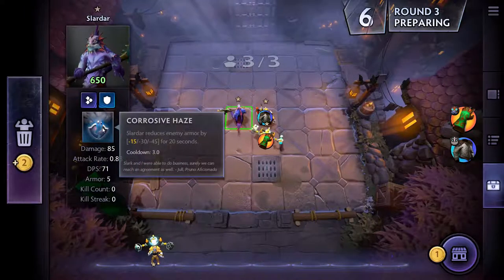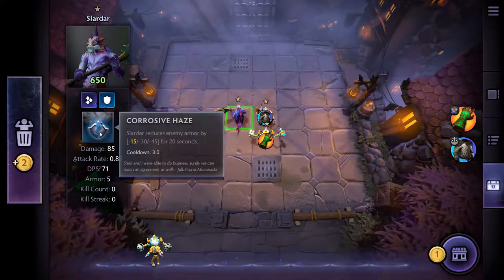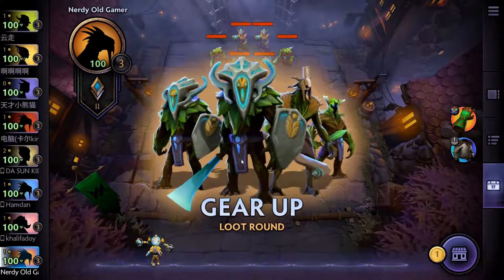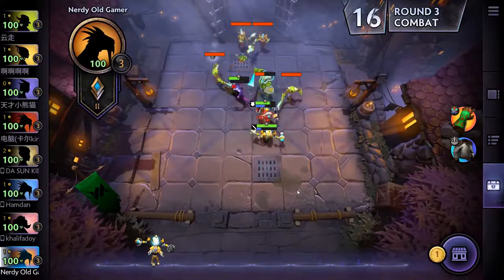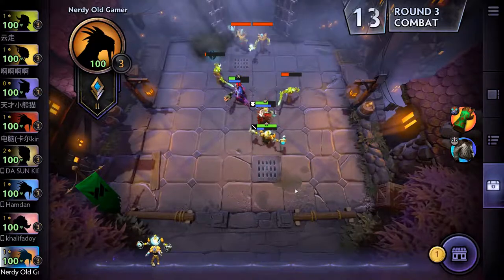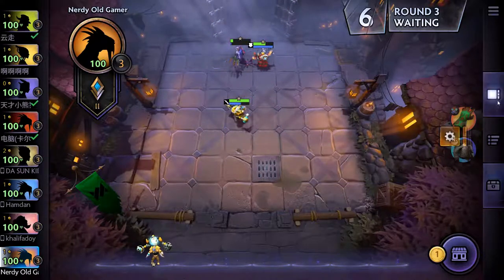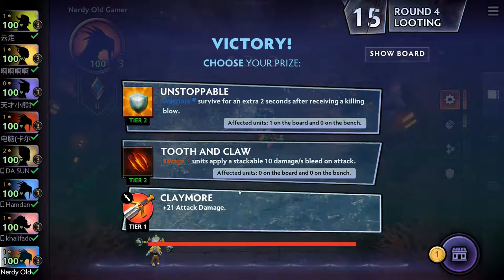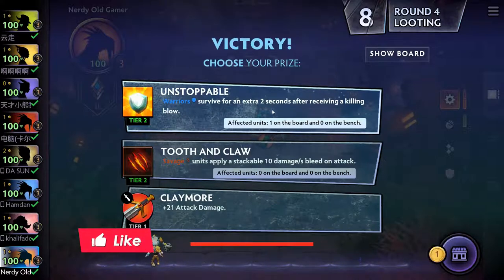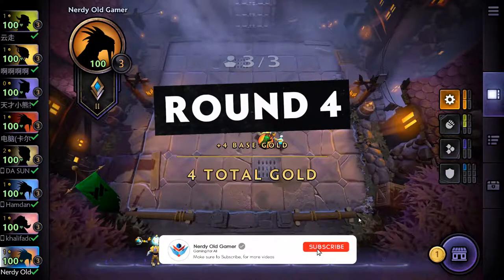What's his ability? Corrosive Haze — Slaughter reduces enemy armor by 15, 30, and 45 for 20 seconds. Pretty good, very nice. That's actually really good. This could be an effective combo. And the Troll Warlord is actually a Warrior — Warriors survive for an extra two seconds. There is also the Claymore, which is really nice. We'll do the Warrior thing.